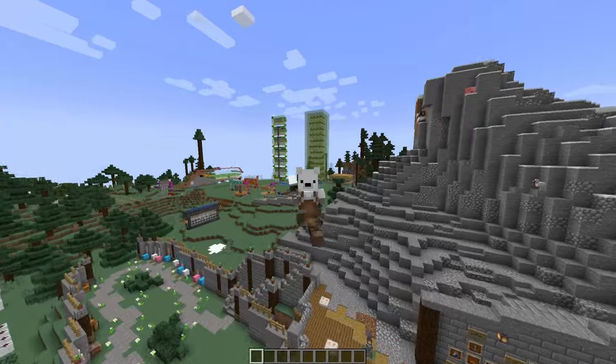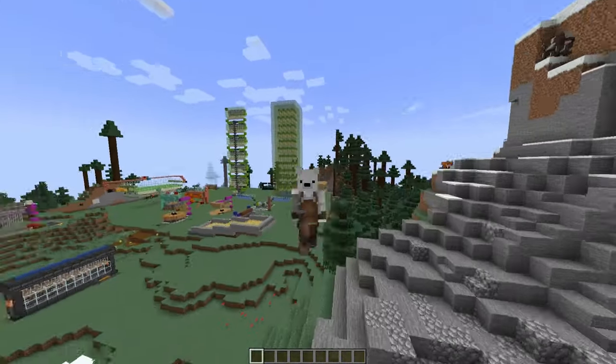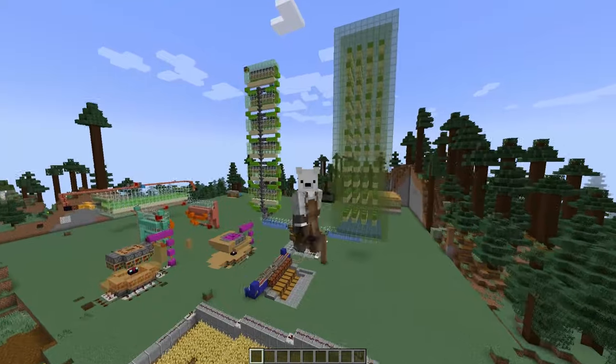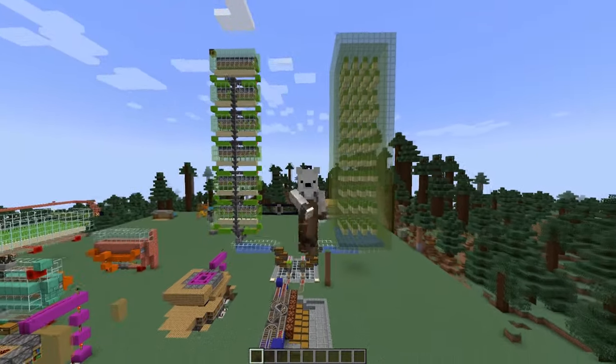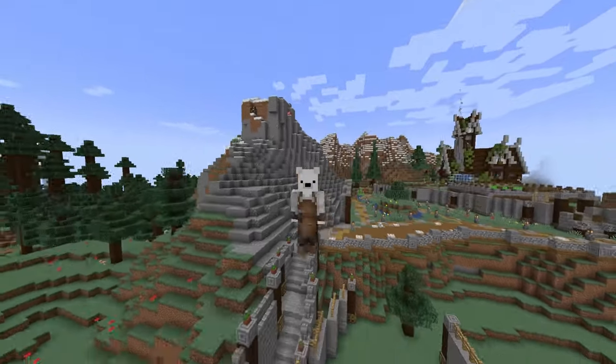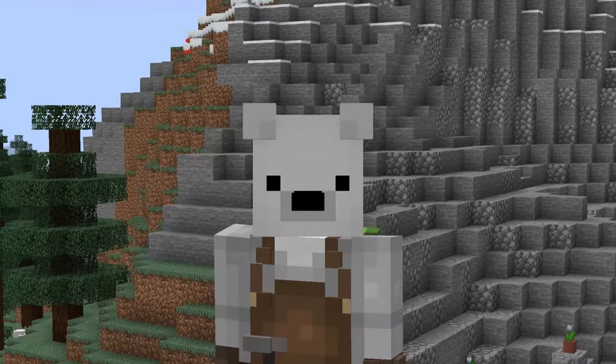There are thousands of things that you can automate in Minecraft — you can automate basically everything — but today I'm going to be talking about a few of my favorite things that I think are super useful for your Minecraft survival world. Let's start with the most important thing you need to survive in real life and in Minecraft: food.